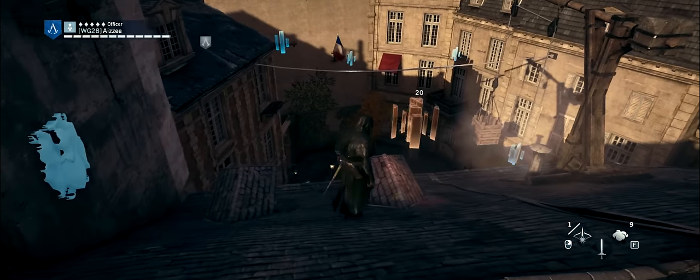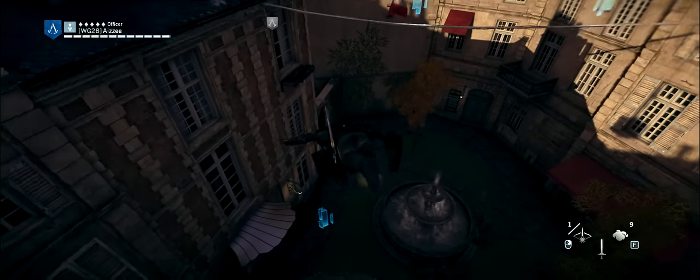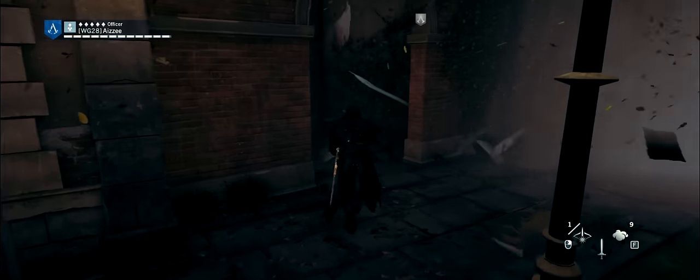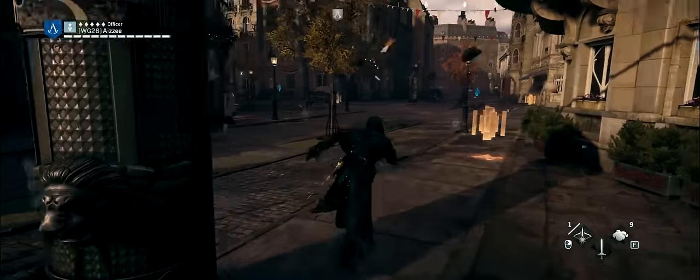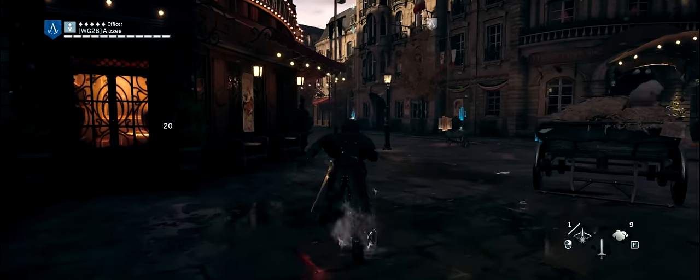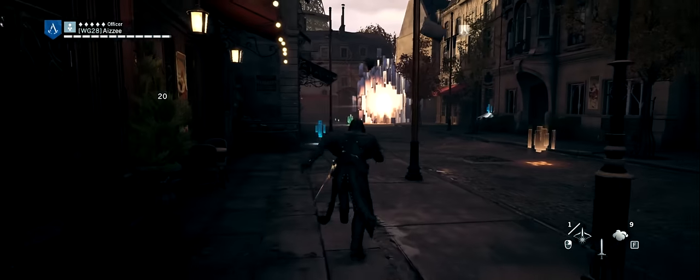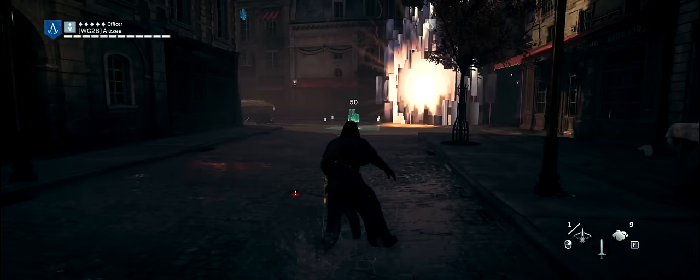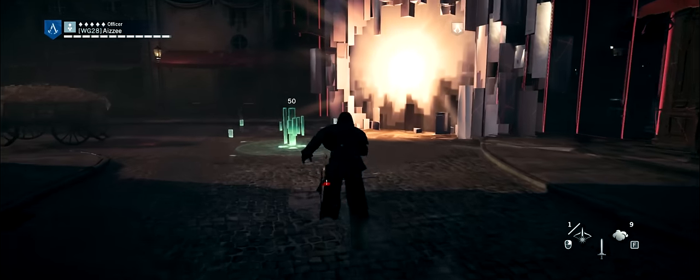So you just have to go grab it. And then after that, just die down here and make your way towards the portal. Don't worry about getting all the data — you've basically got what you need. So just keep running towards the portal at the end of the map. That takes care of the first part.